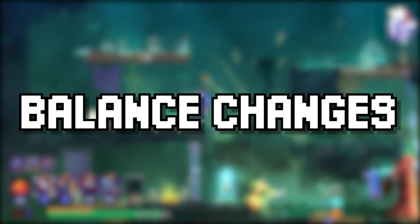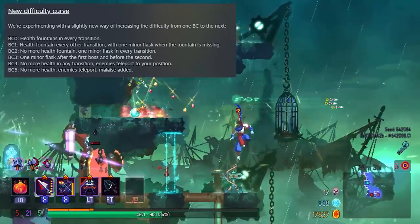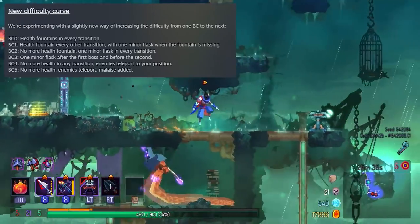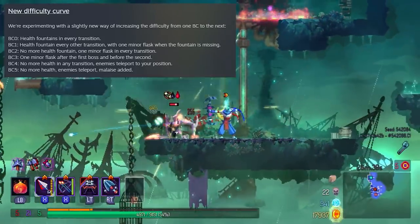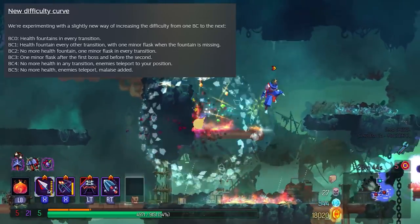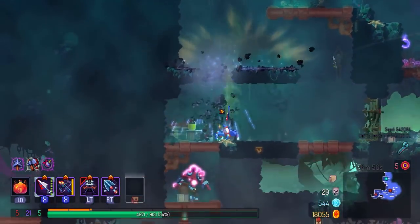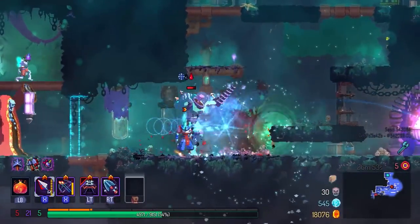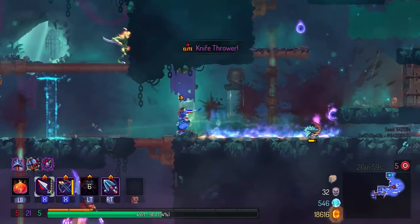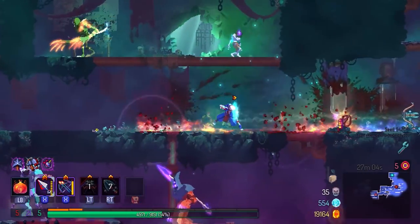Finally, we're moving on to the balance changes of the new update. First is the difficulty change. They didn't really change anything about this new system in the beta patch, so my opinion is still the same as my video on the alpha patch. The game progression system feels a bit more linear as opposed to before, where 2BC and 4BC represented big increases in difficulty. Now the road to 5BC is a lot smoother, which I'm a fan of. I played one game on 3BC and got my first minor fast charge after the first boss, and the second one came before the second boss.